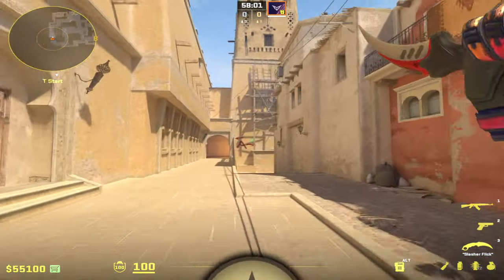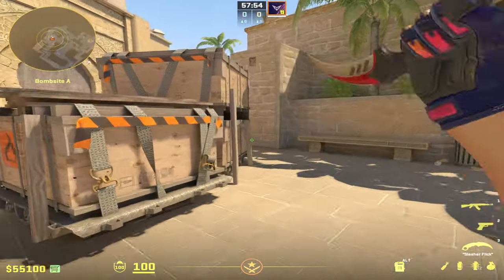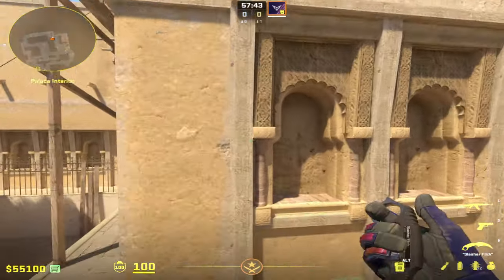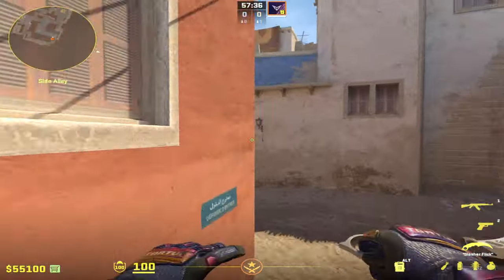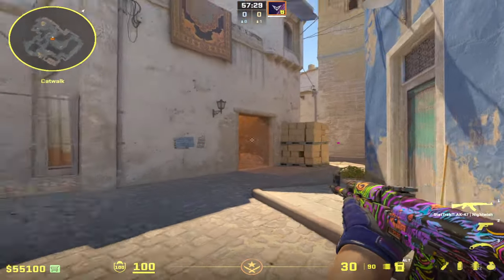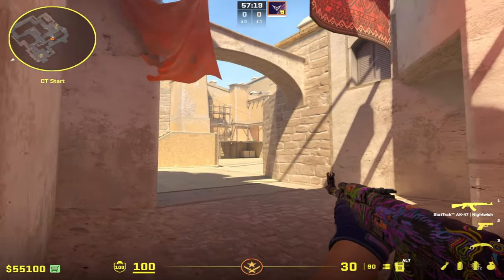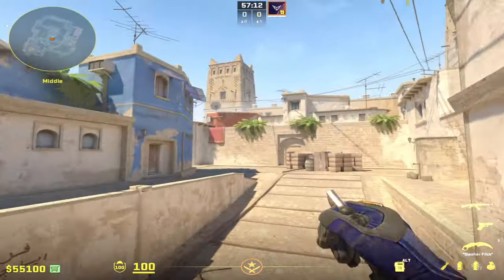On Mirage T-side, we're trying to find the gaps on the CT defense. Typically they'll play one player anchoring A — jump spotting or playing in-site — a connector player, a window player, and two B players: one cat, one B-site. Mid control is very important on Mirage. Getting out middle gives us a lot of options: we can split up connector, go up cat, and boost into window. All of these create a pronged attack that makes it so difficult for the other team to deal with — it makes the map go from two-dimensional to three-dimensional.